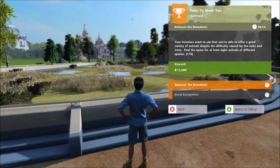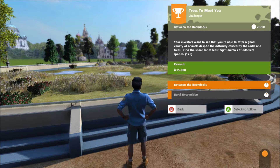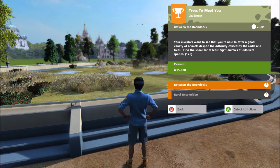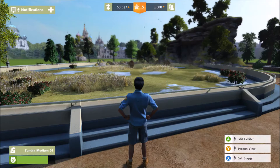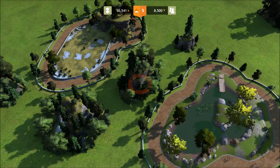We have a couple of challenges today. Our investors want to see a good variety of animals despite difficulty caused by rocks and trees — find space for at least eight animals of different species. The other challenge is to make the most of the landscape and raise the park to level 12.